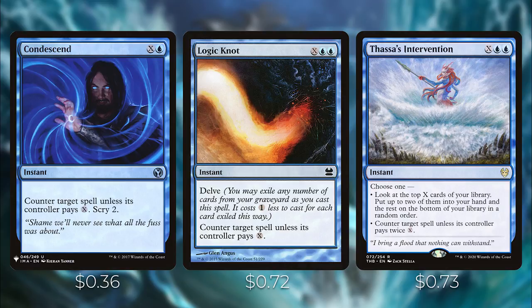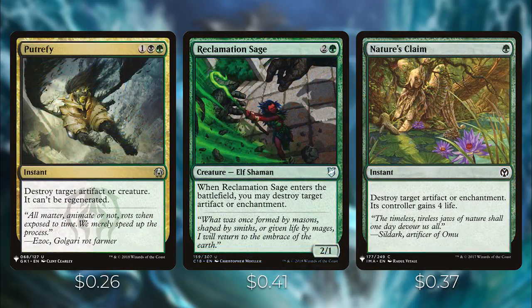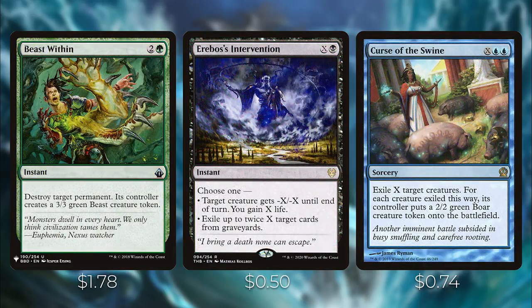For dealing with permanents: Putrefy destroys an artifact or creature. Reclamation Sage destroys an artifact or enchantment when it enters the battlefield. Nature's Claim gets rid of an artifact or enchantment and its controller gains 4 life. Beast Within destroys any permanent and its controller puts a 3/3 green beast token onto the battlefield. Erebos's Intervention is an X spell — target creature gets -X/-X until end of turn, or you can gain X life, or exile up to 2X target cards from graveyards. Curse of the Swine is that X spell pseudo board wipe: exile X target creatures, and for each creature exiled this way, its controller puts a 2/2 green boar creature token onto the battlefield.